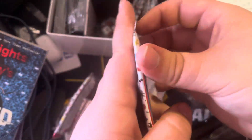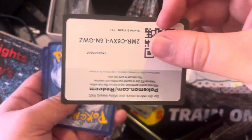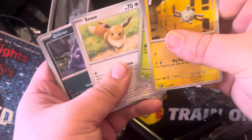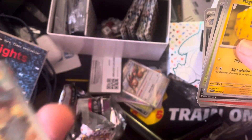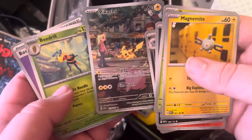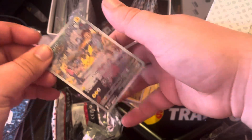Pack number three: Magnemite, Caterpie, Eevee, Grimer, Rapidash, Net Arena, Raticate, Machoke, Special Illustrator Pikachu, Hollow Beedrill, and a Basic Energy. Nice card.